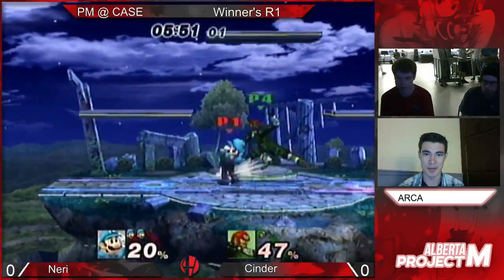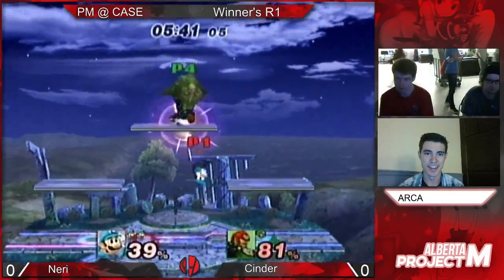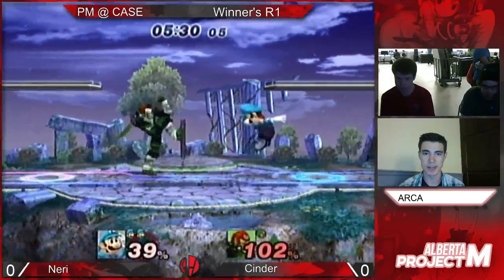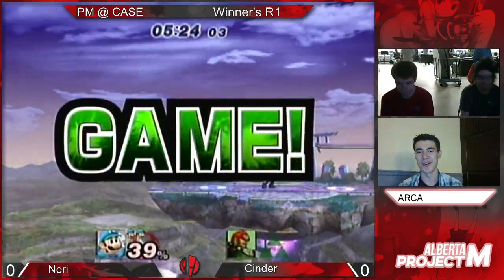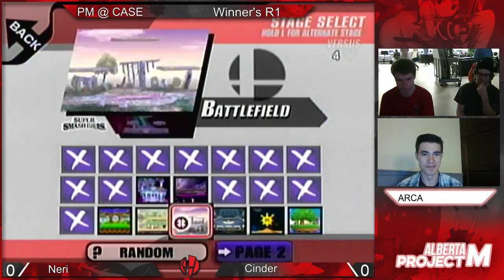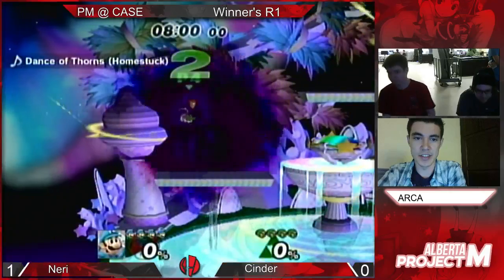So I think he's looking to try and get something started. There's some shield pressure, but I don't think that's going to break anytime soon. I wanted to see the misfire off the hill — that would have been funny. But taking the game is just as good. So Neri's now up a game over Cinder. Corbin bans and we're onto the next one.